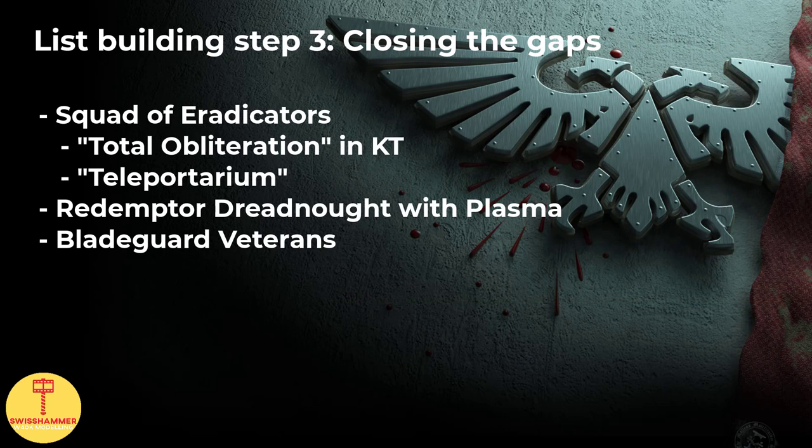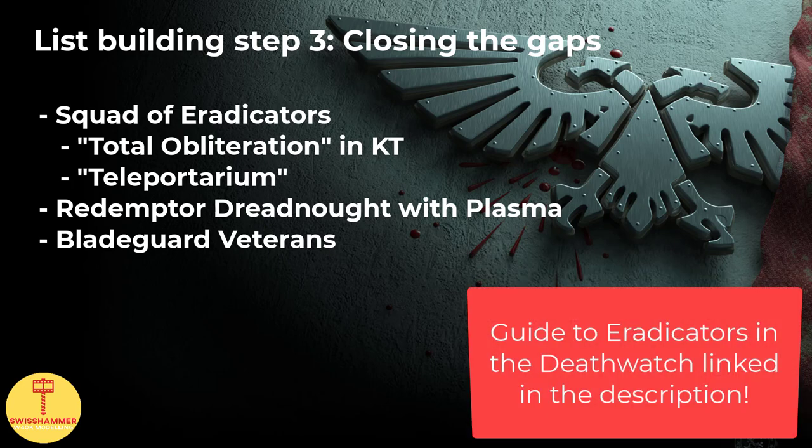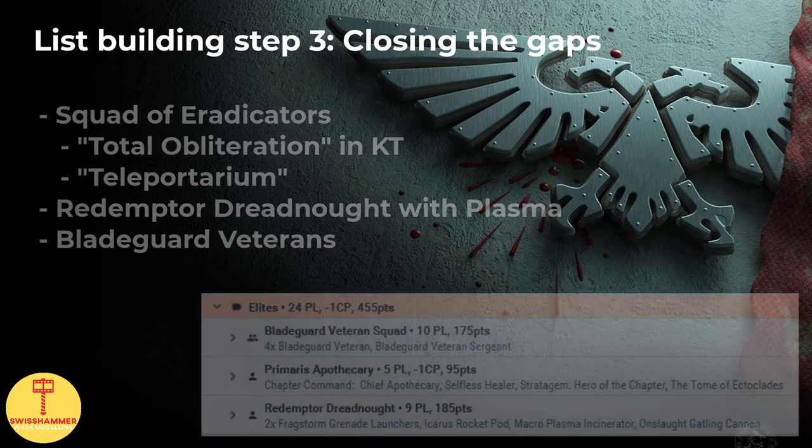With the troops and kill teams out of the way, it is time to fill any potential gaps. One thing we struggled with in a Firstborn only list was anti-tank. Fortunately, for this particular list, we can include a standard squad of Eradicators with the Heavy Guns. I would recommend putting these into the Teleportarium to keep them safe for as long as possible and to be able to deploy them wherever needed. The reason they are separate is because of their Total Obliteration ability and potential issues when using them in an Indometer Kill Team. To round things up, we are filling up with a Redemptor Dreadnought and a squad of Bladeguard Veterans. These add a solid mix of durability and close combat capabilities to our list. I particularly like the Redemptor Dreadnought for its well-rounded profile — supercharging its Plasma Gun also only comes with the risk of a single mortal wound upon overheating, unlike with infantry where the entire model would be killed.